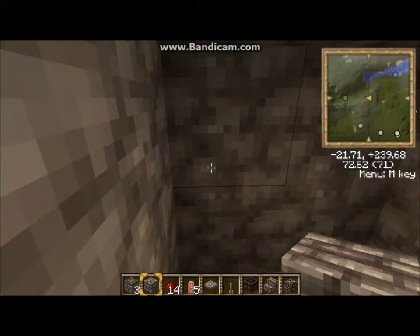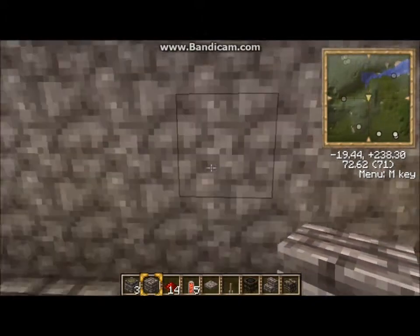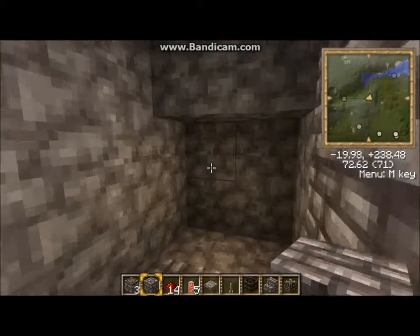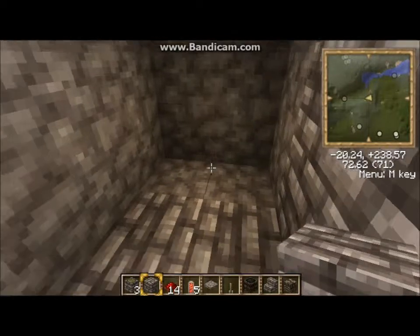So now we're going to make the entrance to our upstairs elevator. Our downstairs elevator will have a hallway going that way. But I want to make the upstairs entrance first. And then in the next episode we'll get started on the elevator. We might even finish it in the next episode.